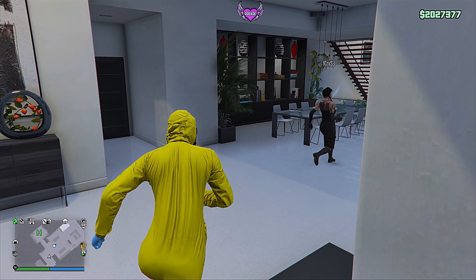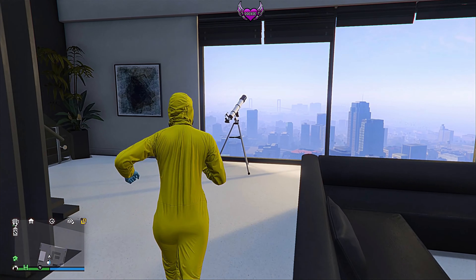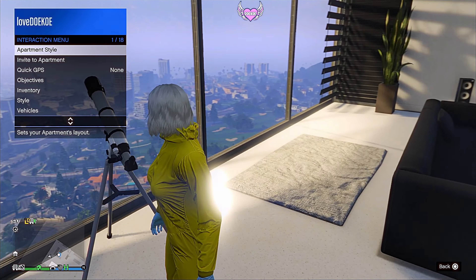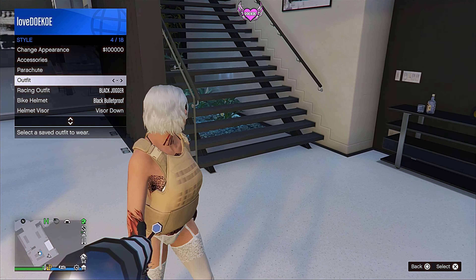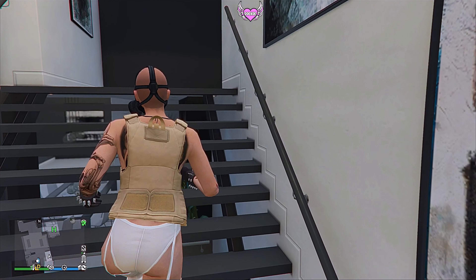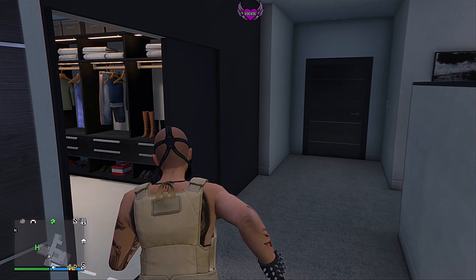What you now want to do is go to your telescope, run to it and press right on the d-pad. Spam the X button, then stand still, open your interaction menu and choose the outfit you just saved. Walk away and your gas mask should appear on your outfit. Now go to your wardrobe and save this as an outfit.